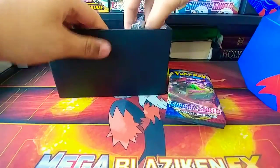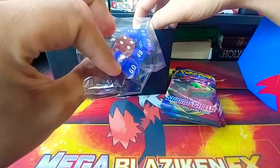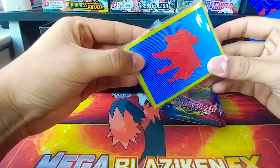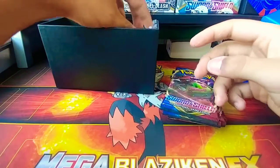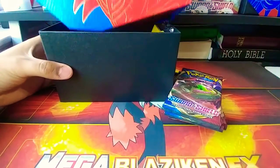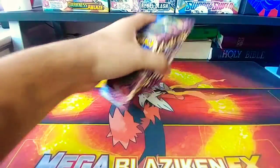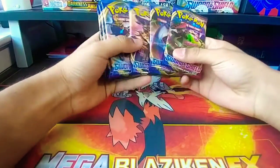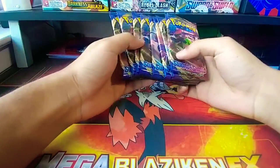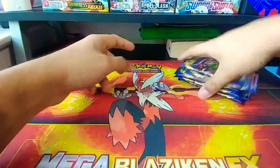Still got the same things: the new dice — I really like how they put the numbers on them now for playability — got the sleeves, the Zamazenta, the energies, and dividers. But let's get into the main event, what everyone's here for: eight packs. Let's get straight into this, mix it up a little bit.